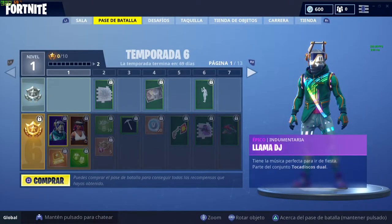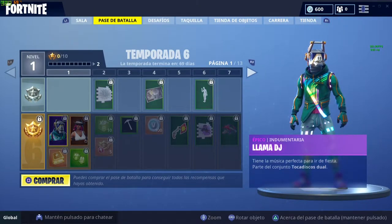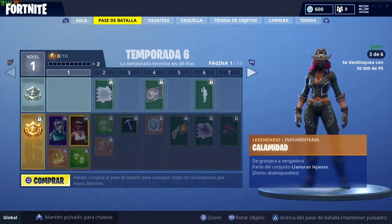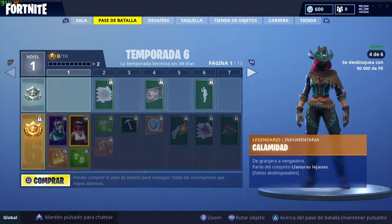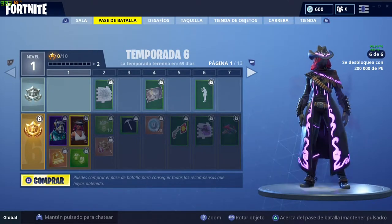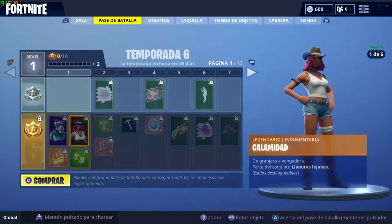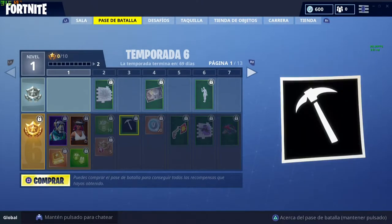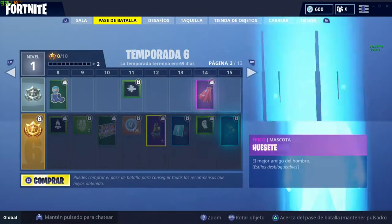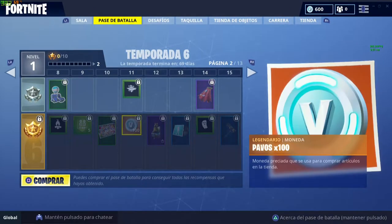Vamos con el pase de batalla. Estas son las dos primeras skins que hay esta temporada: la Calamidad y la Llama de Jota. La Llama está bastante guay la verdad, la otra no me convence, pero tiene diferentes skins por nivel y la última está muy guapa. Tenemos como siempre los desafíos que te dan en el primer nivel, potenciador de PE, y también te van regalando como siempre los 100 pavos. El autobús de batalla también puedes obtenerlo ahí, no está mal.